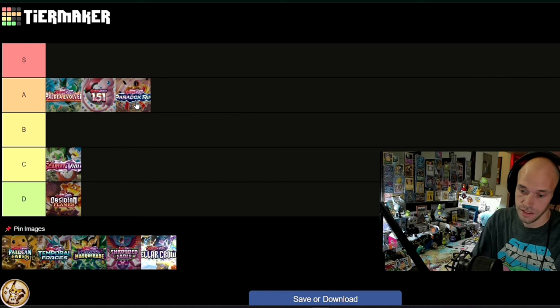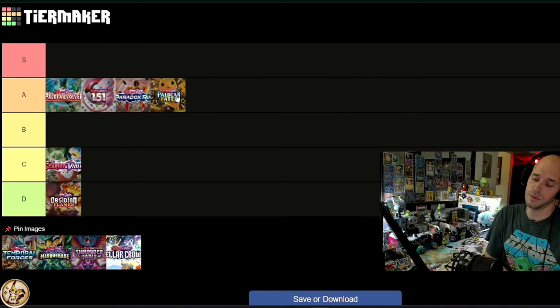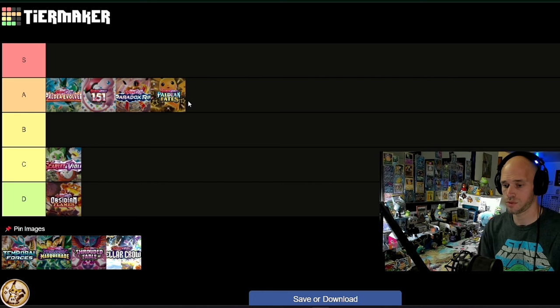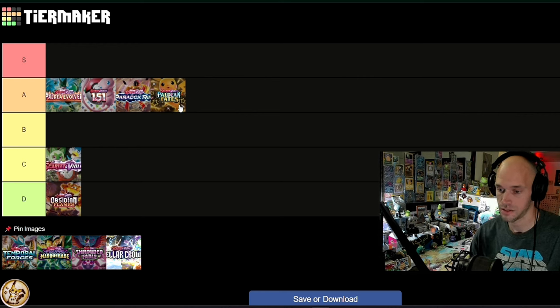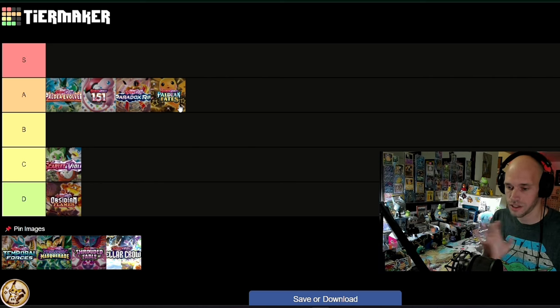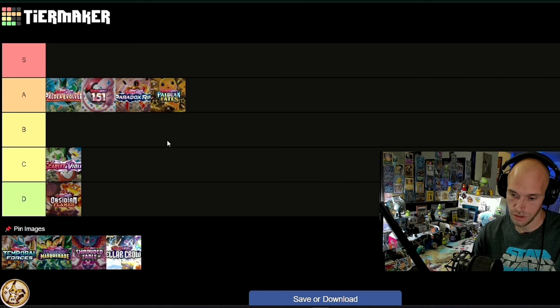Paldea Fates — also A tier. The 120 baby shinies are absolutely fantastic. For a specialty set, it's so much better than Shining Fates; it's right up there with Hidden Fates in my mind. Once a few more years go by, that Charizard — the bubble Mew and the Charizard — is the coolest Charizard to come out in years. The Paldea Fates Charizard is like the extreme, way cooler version of the Obsidian Flames Charizard. One of these A tiers is definitely moving up to S.